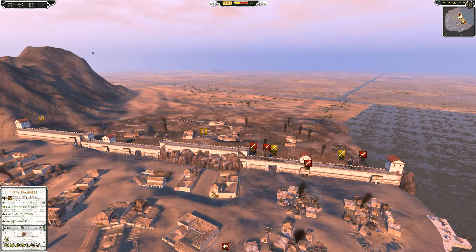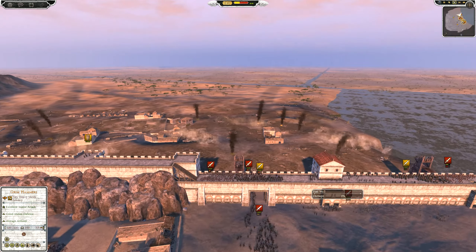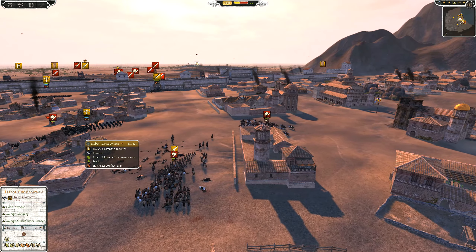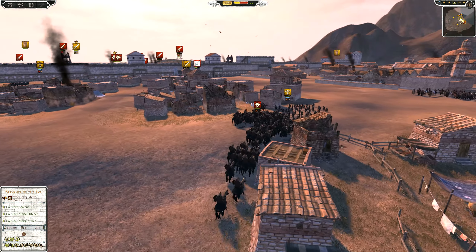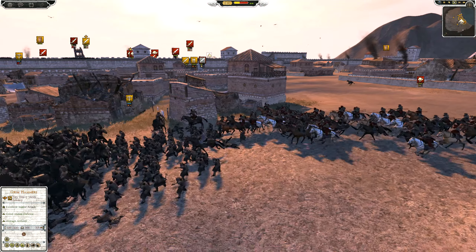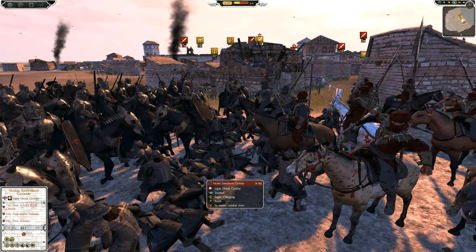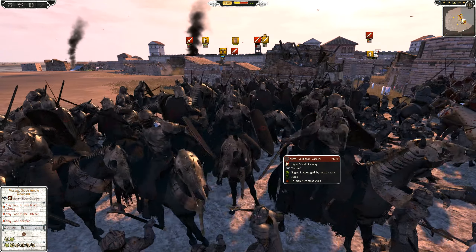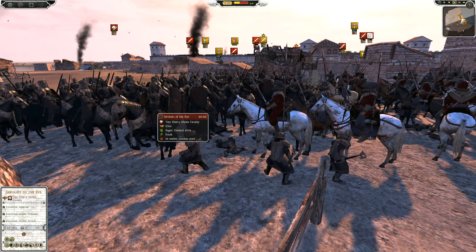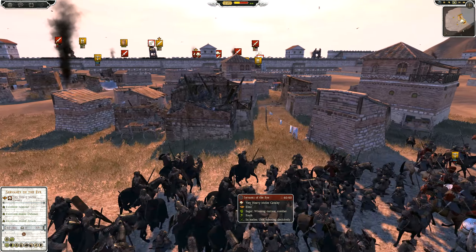I thought Duncan had a Servants of the Eye unit over here as well — maybe it's just two units of Vassal Sathron Cavalry. No, they did have a Servants of the Eye. Jeff's force is being sandwiched on both sides. The walls are not getting too many casualties, which is a good thing for Jeff. As I say that, the Servants of the Eye has certainly done a number on some units.